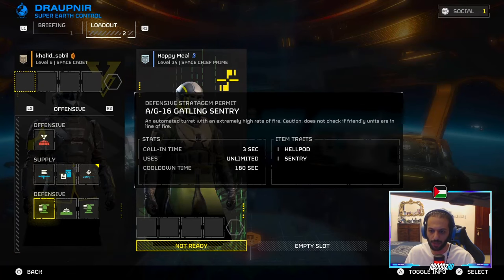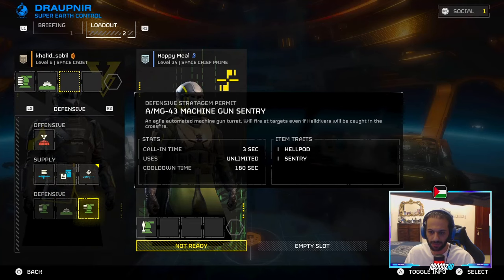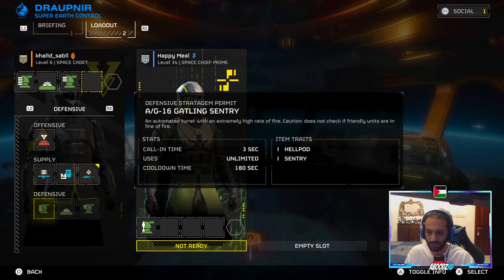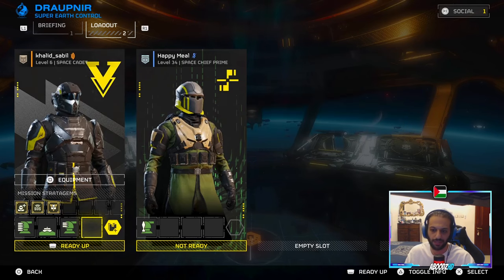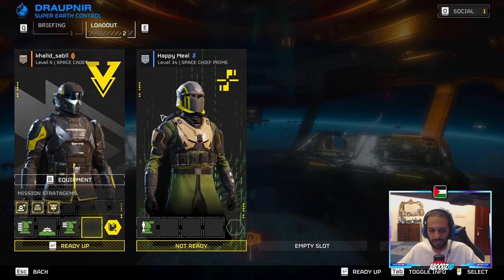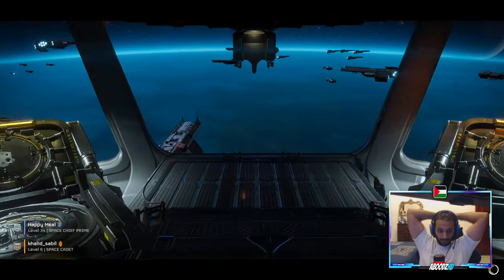What you want to do here is set up defensive stratagems — sentries. You and your mates should just run full sentries. Do you have anything? I do have a booster. Perfect. And then that's basically it. Let's get straight into it. Don't forget to subscribe. The sentries are the ones that help you finish it.